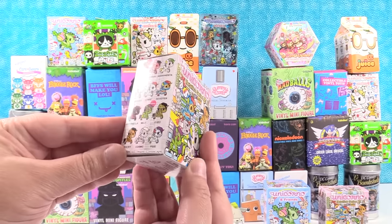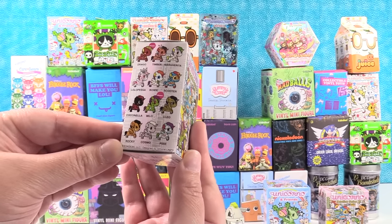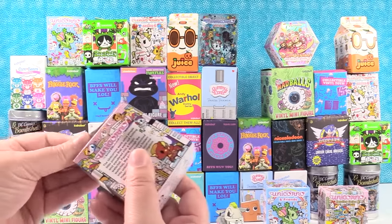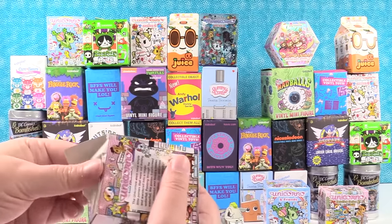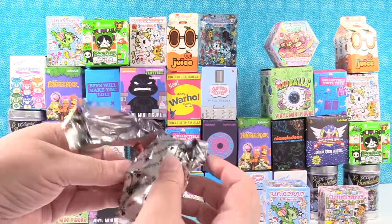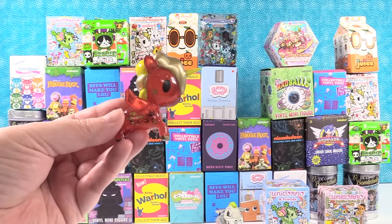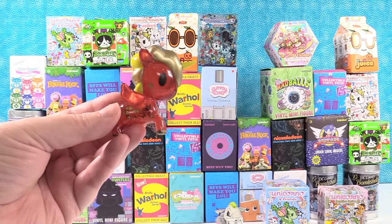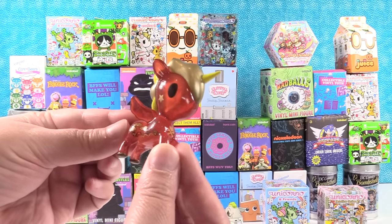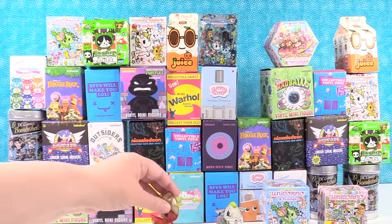Next up is Tokidoki Unicorno Metallico Series 3. I'm hoping to get Cosmo. I did not get Cosmo — this is Drago. That's a chase figure! Milo is the really hard one to find. Here is Drago — love all of the dragon artwork on the side. Pretty awesome.